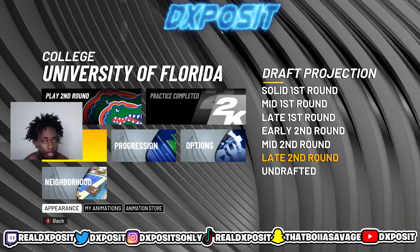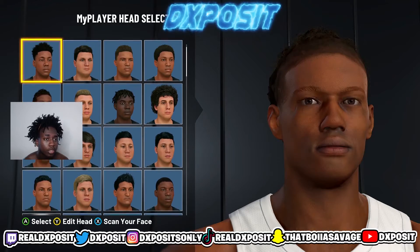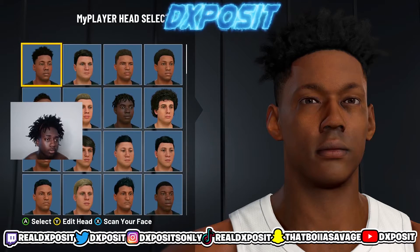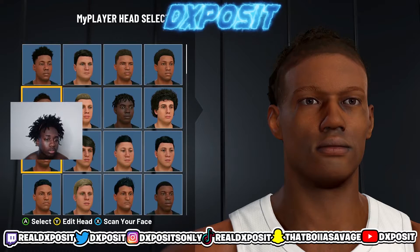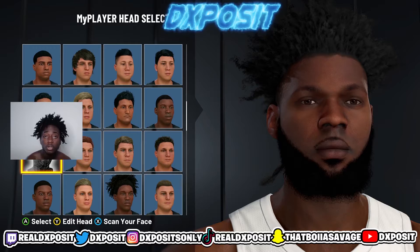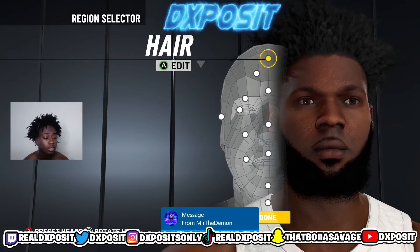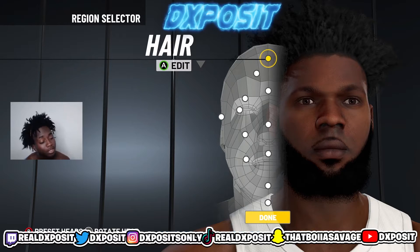Alright, so obviously the first thing you want to do is go to My Player, then go to Appearance. I selected the head — I came all the way to the first row: one, two, three, four, five — pick the one on the fifth row. Go to Edit Head. You can see my character, he's a demon, he's definitely a demon.